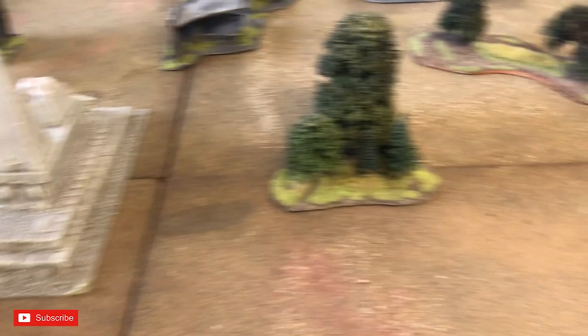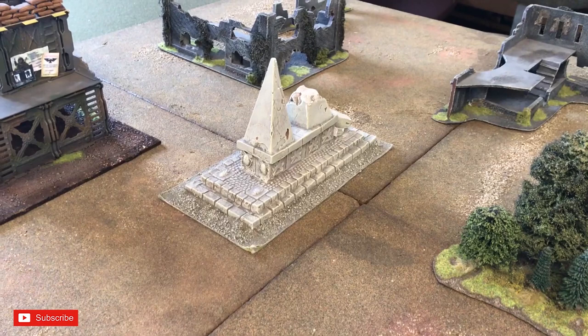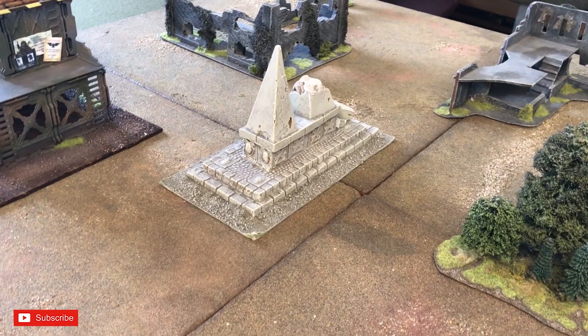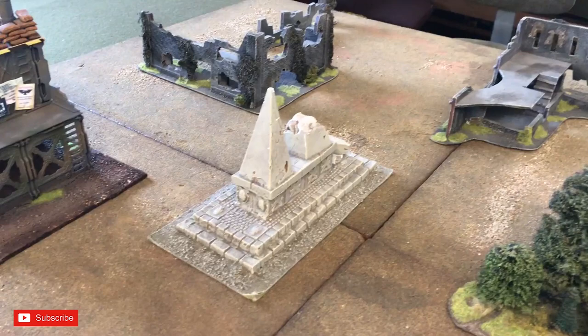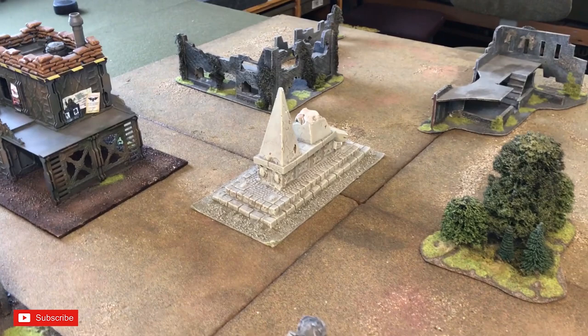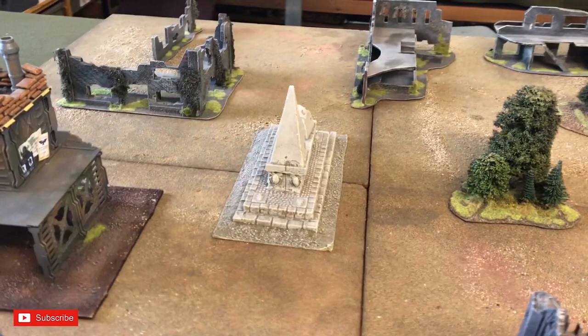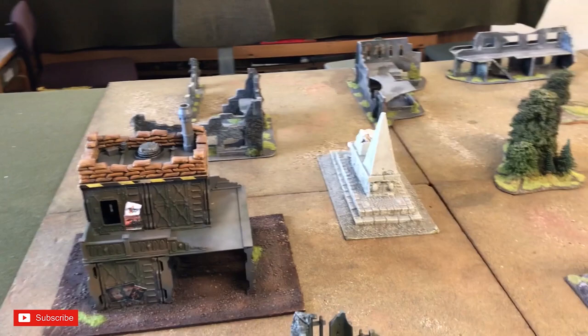Slaanesh has to destroy it. It's a power level game — 90 power level versus 110, with Slaanesh being greater. The objective is to score five structure points on the device. To cause a structure point, you need to score five wounds on it. Its characteristics are Toughness 20 with no save. You need five wounds to cause a structure point. If Chris scores four to five structure points by game end, he wins; otherwise it's a victory for the defender. Anything targeting it in shooting or combat automatically hits.